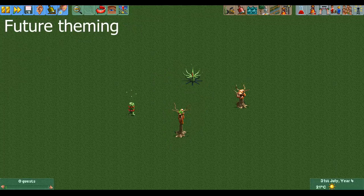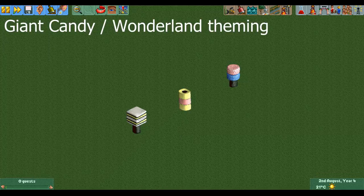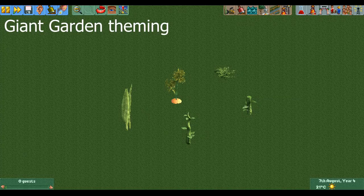Now it gets a bit weird. These four things may not look like plants or trees but they still are. They are from the future theme and they are called alien plants and alien trees. The same goes for these three trees which are from the giant candy theming and they are called candy trees. Up next is the giant garden theme, which gives you giant grass, a giant carrot, a giant fern and two giant beanstalks.